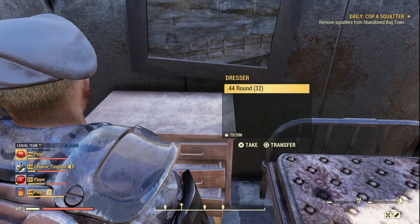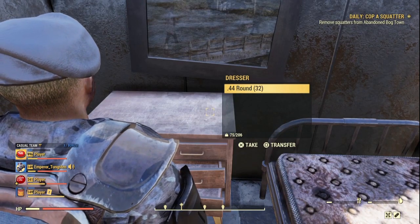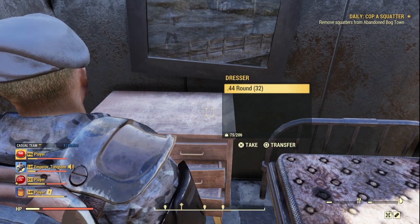First things first, find the item you want to switch and a container to store them in. As you can see, I've put 32.44 rounds in a chest.